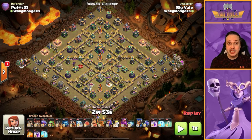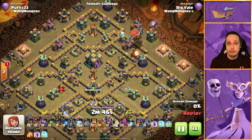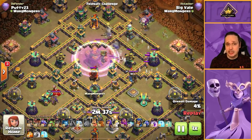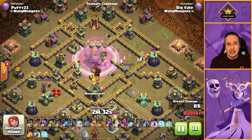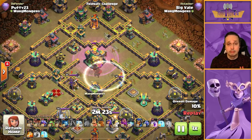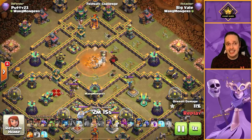Teaser bases aren't the only ones you'll see, so I'm throwing in one more base type to make this as fair an experiment as possible. We're going to start with a blizzard on an anti-three base, dropping it straight onto the town hall. You can see we're taking out a ton of the base — everything in that central compartment is gone.